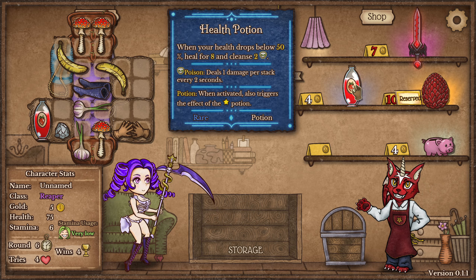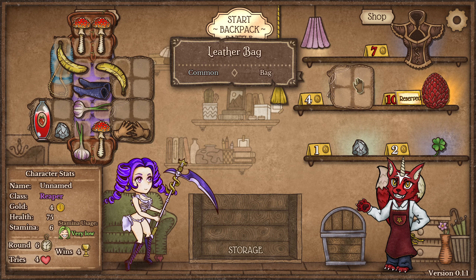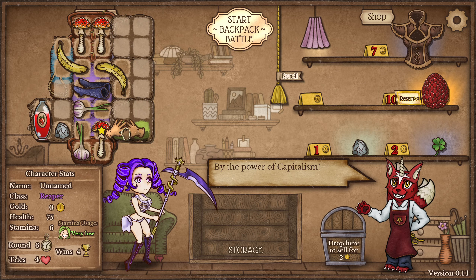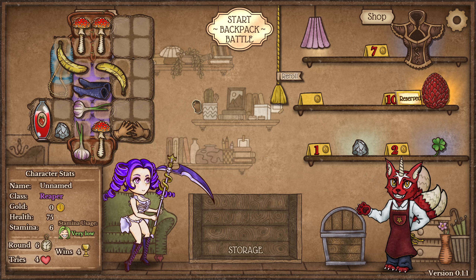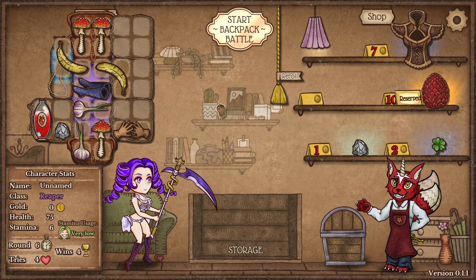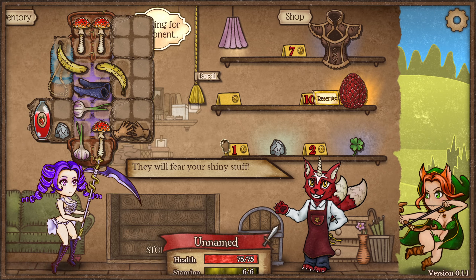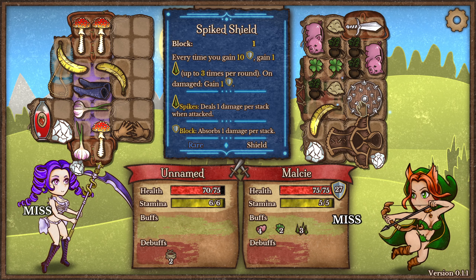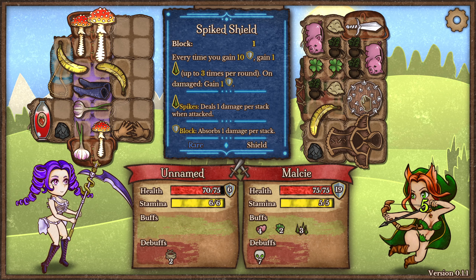Grab two Health Potions — actually no, I think I'd rather reroll one. Okay, we can grab another Leather Bag. Now I can go up here or down here. I need more stuff. Next turn we'll try to purchase the Ruby Egg if I can. Oh god, this guy's really strong. This shield is OP — I need some of this shield in my life.